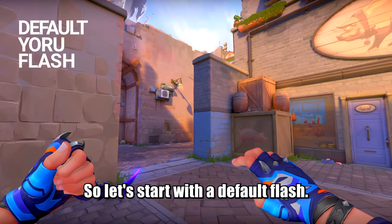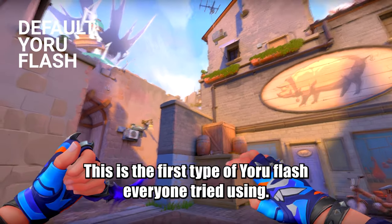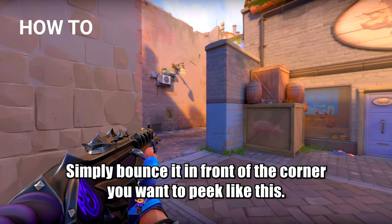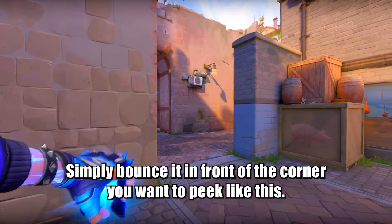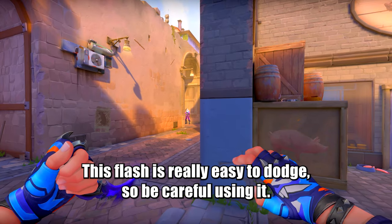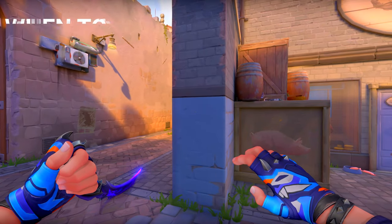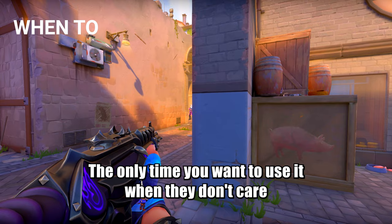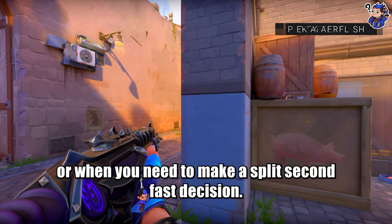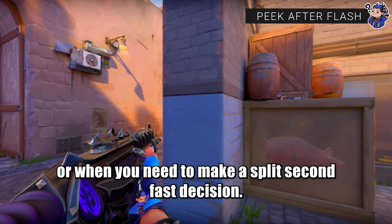Let's start with the default flash. This is the first type of Euro flash everyone tried using — you simply bounce it in front of the corner you want to pick, like this. This flash is really easy to dodge, so be careful using it. The only time you want to use it is when enemies don't care about dodging your flash, like in a Lovilla, or when you need to make a split-second fast decision.